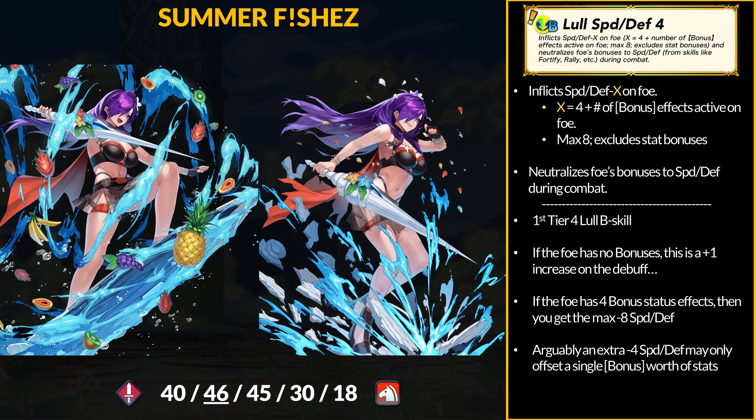If they have 4 bonus statuses, you inflict the max minus 8 speed and defense on the foe. Level 4 B skills have the same inheritance restrictions — infantry and cavaliers. Both classes have strong options in the B slot, and I'm not entirely sure the level 4 upgrade is enough to sway most builds. If the foe has no statuses, this upgrade is only a 1-point increase on the debuff. You also have no control over how many bonuses the enemy brings, and an extra minus 4 speed and defense debuff may not offset those bonuses. If you just want pure combat power, lulls are still fine — brave attackers like Shez capitalize on every point of debuff and buff neutralization, plus Shez needs to win those speed checks.